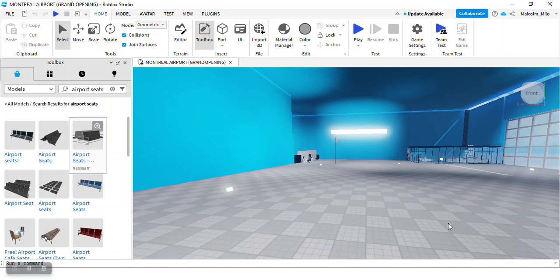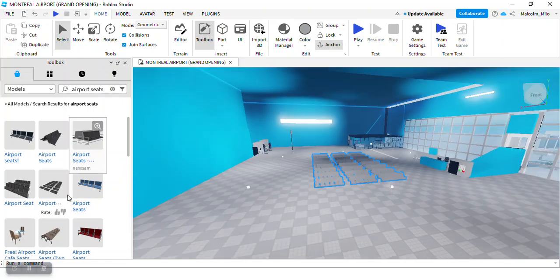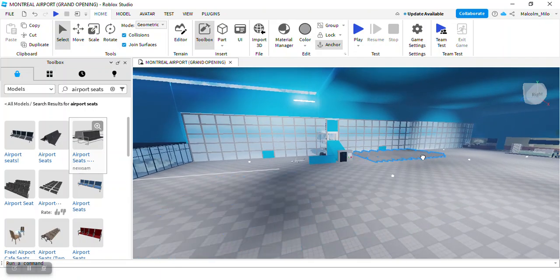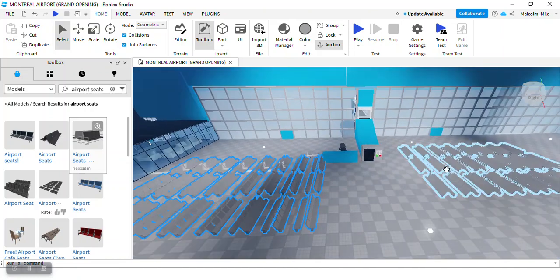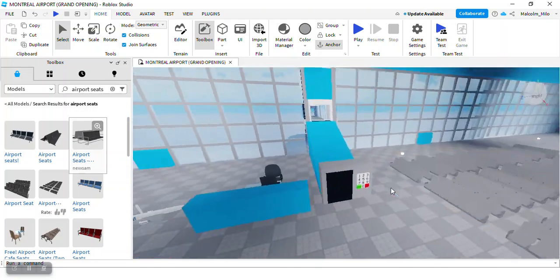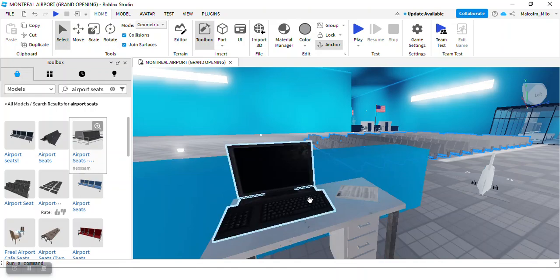I'm searching for airport seats in the toolbox. Let's see which one we can get — oh, this one looks okay. I hope it doesn't have a script; we're trying to keep scripts minimal in this game. I'll put one here, another set on the left side. Around here — yeah, that looks good. I'll move it a bit. Yeah, that's good.